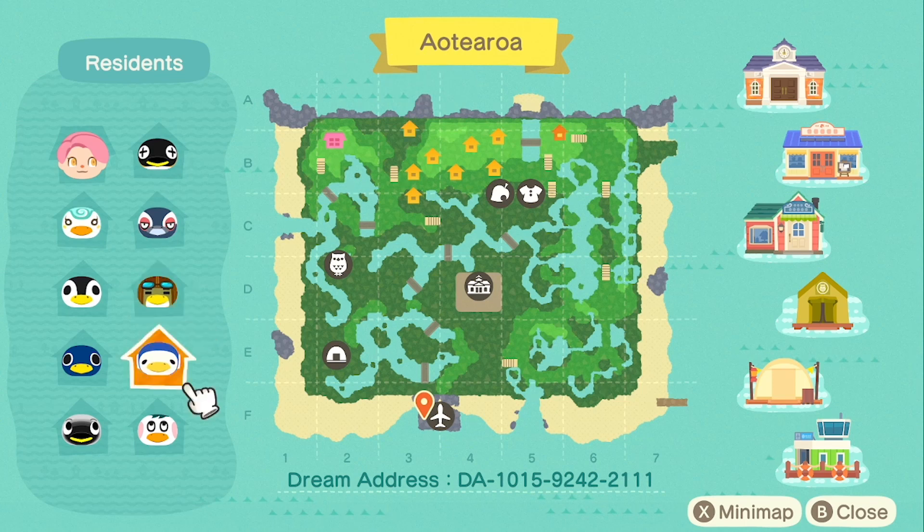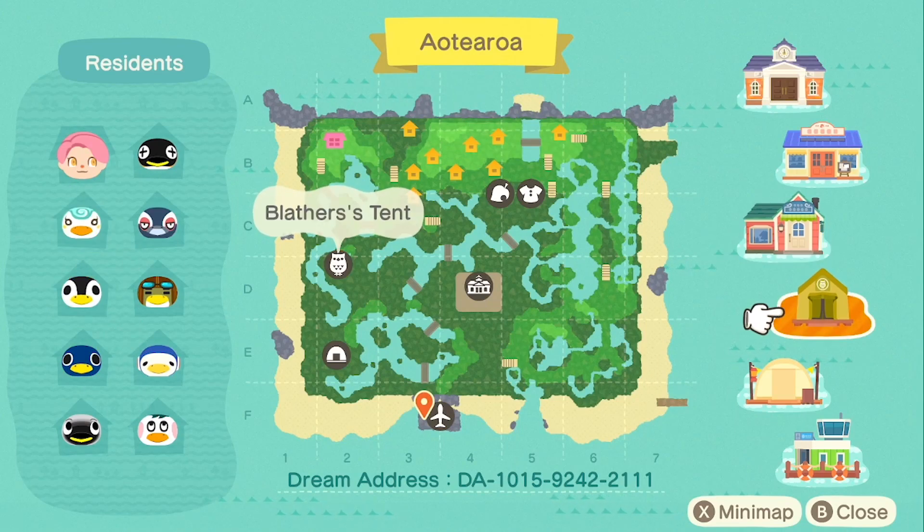For our villagers we have Cube, Tex, Boomer, Chapwick, Igley, the best boy Wade, Rolf, Aurora, and Sprinkle. I did leave Blathers' museum as the tent because I feel like it just kind of fits the vibe of being in a forest much better.